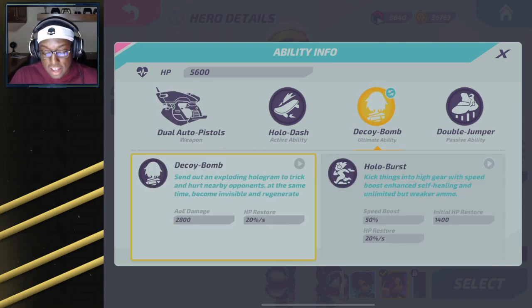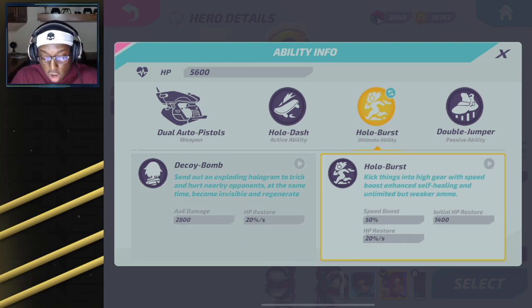Her ultimate gives her two different playstyles: either the flashy close-range trickster or the sustained close-to-mid range user, which is my personal preference. Regardless of which ultimate you use, her gun auto-reloads after using the ultimate. You can maximize damage by using all your ammo and then popping your ultimate as soon as you run out. With the Hollow Burst, you get unlimited ammo, so you get the real damage of the main gun, pop the ultimate, and when you come out you have a fresh clip — giving you an extremely long chain of bullets.